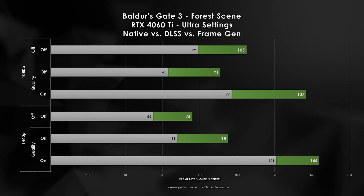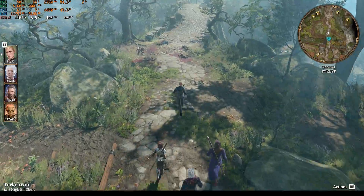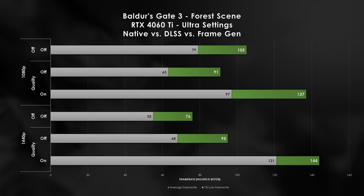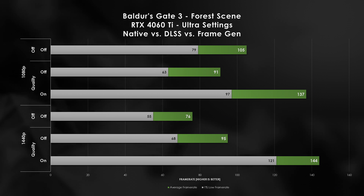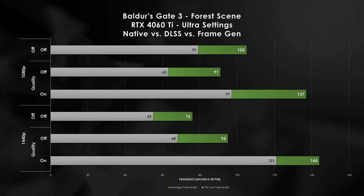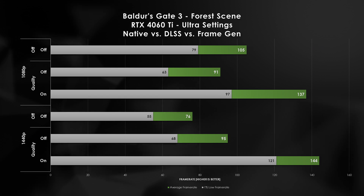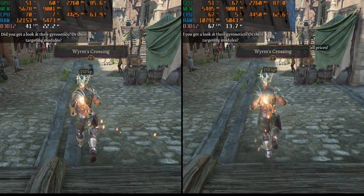At 1080p we see similar behavior to our dungeon example: DLSS hurts performance and DLSS 3 properly gets our 1% lows back to nearly our average frame rate. As an enthusiast mid-range gamer I play at 1440p, so let's bump up the res. Native performance drops by 28%, though it's still playable. DLSS improves our average frame rate back to 1080p levels — expected, since DLSS in quality mode is a 1080p render resolution.